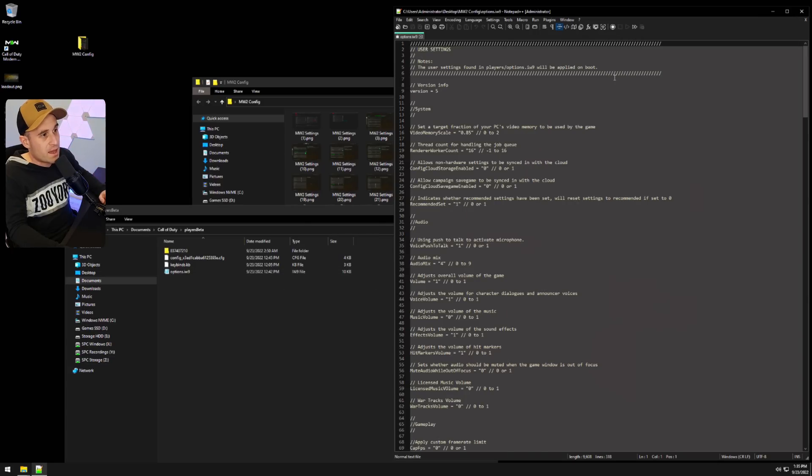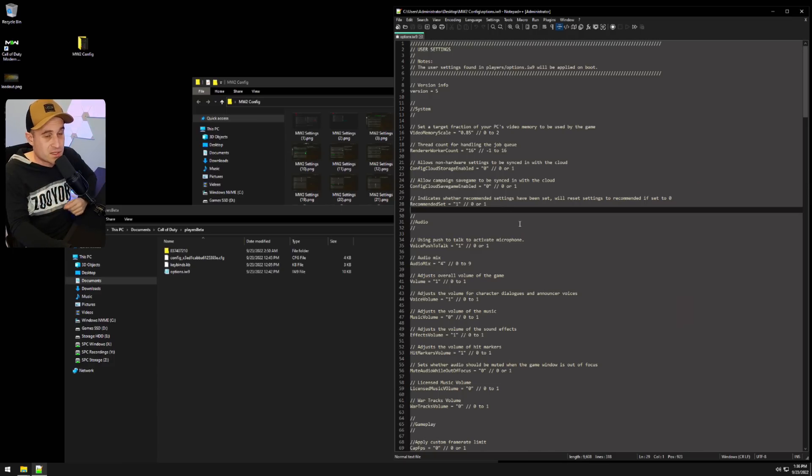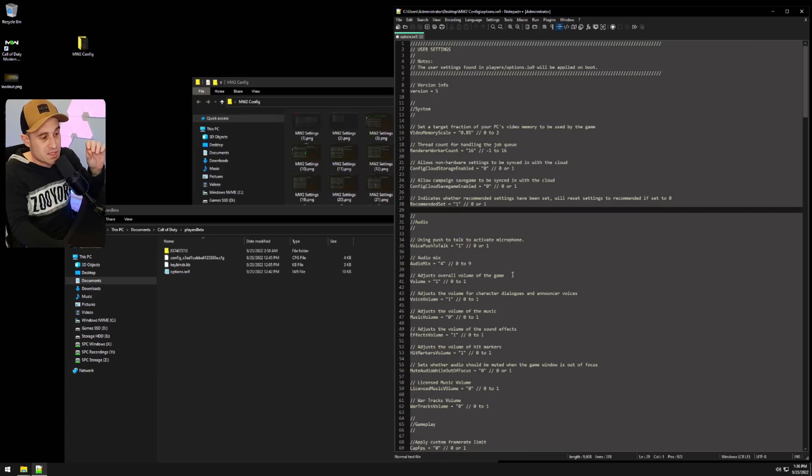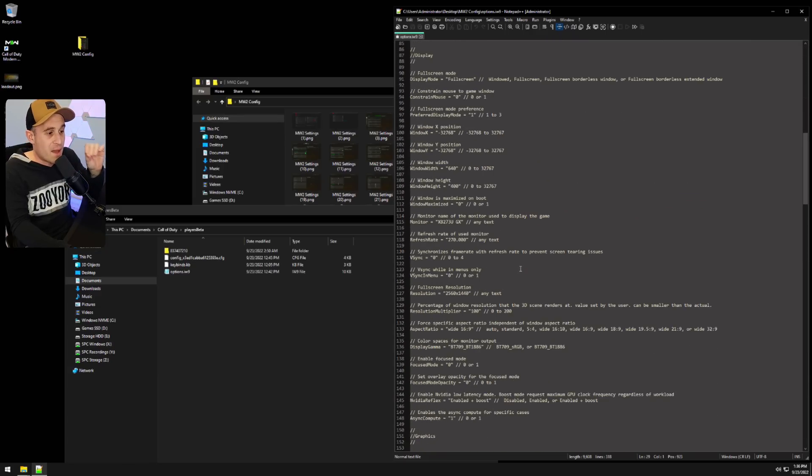I've turned everything down low in the config. Originally with Modern Warfare 2019 I had to crank up texture settings and sharpening, but with this game you can run everything absolutely low and it still looks fine. In the menu it'll look a little buggy and distant parts of the map may look rough, but for pure visibility and FPS this is great. I've tweaked this to the max for lowest settings and highest frames.